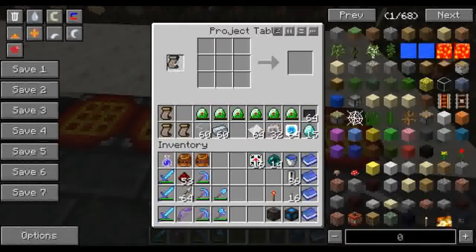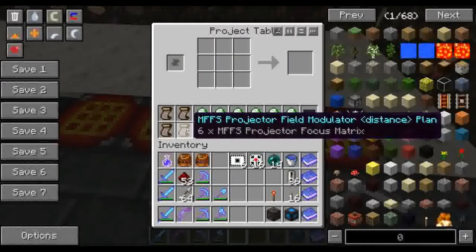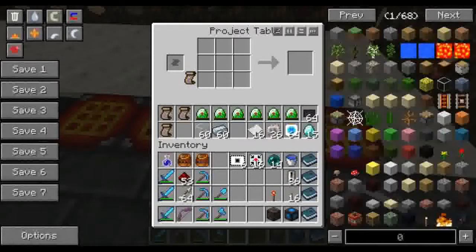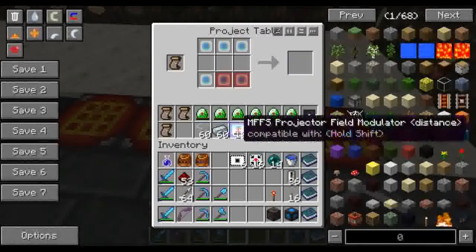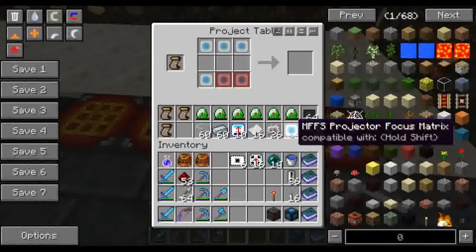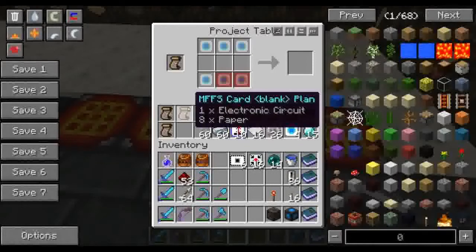We need a few of these — one, two, three, four, five, six. I think about six is what we'll need. Is that the one I think it is? Yep, we need a bunch of these for distance. And we need more projector focus matrix — let's build another 64 of those.